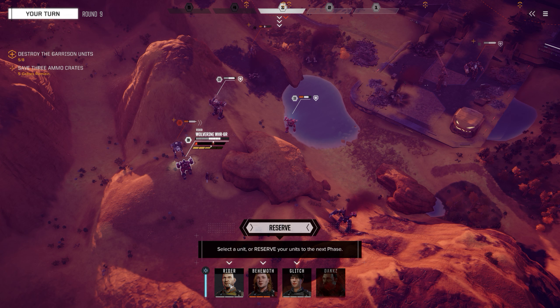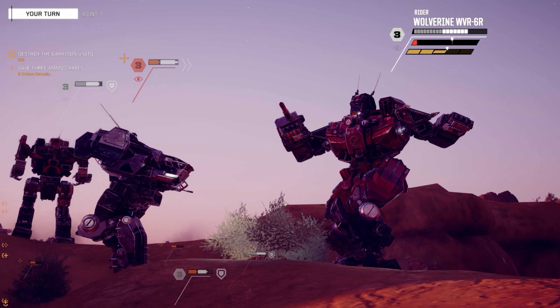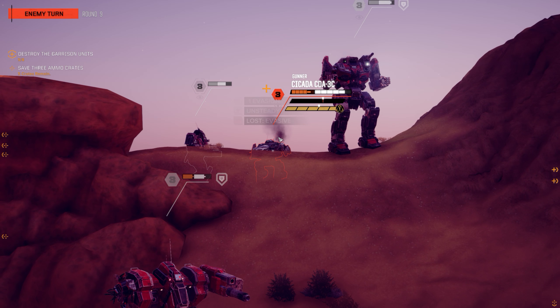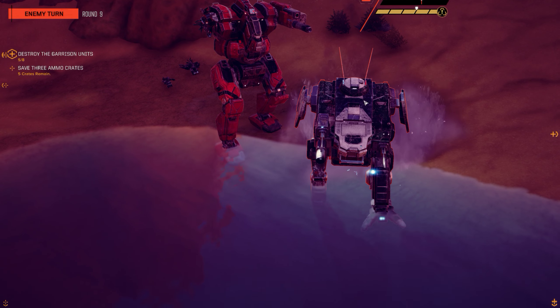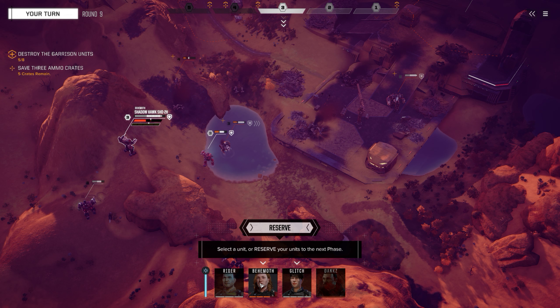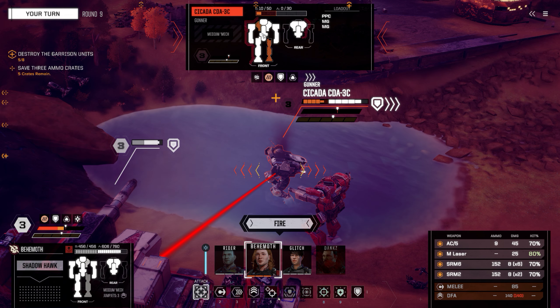Raider, I want you to attack this guy first. What damage did it do? And it's unsteady - did it fall down? How did it not fall down? It had full stability. You bastard, you son of a bitch.